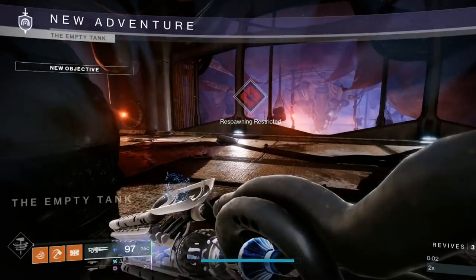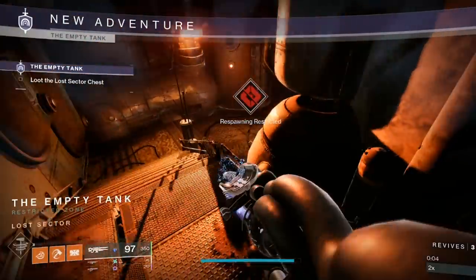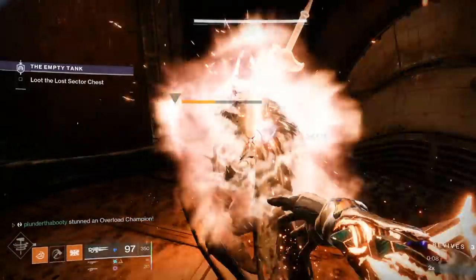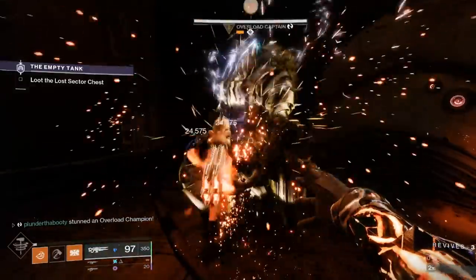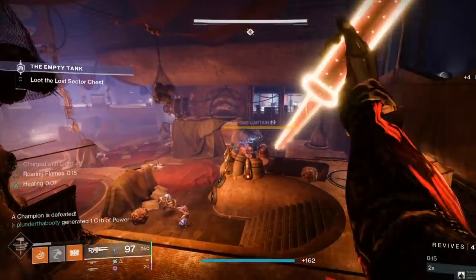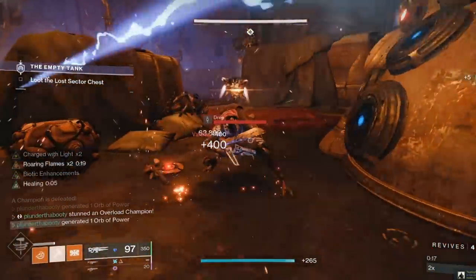Hey crew, I'm actually super excited to show off this build today because it combines so many different things to make us basically unkillable if played right, while still outputting so much damage it's actually kinda ridiculous — on top of that having amazing add clear as well. I mean, what more can you ask for in a build?